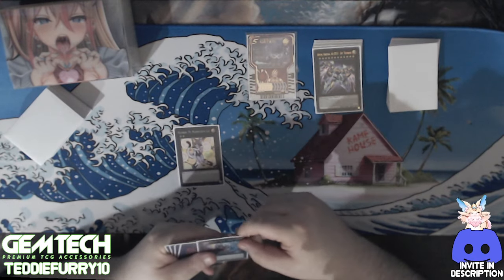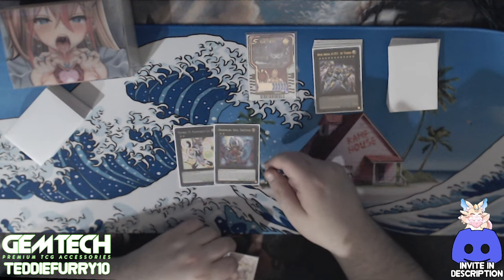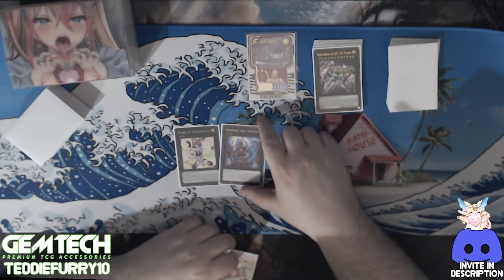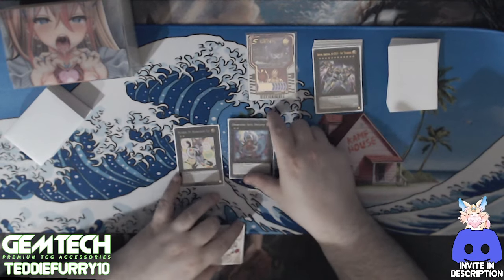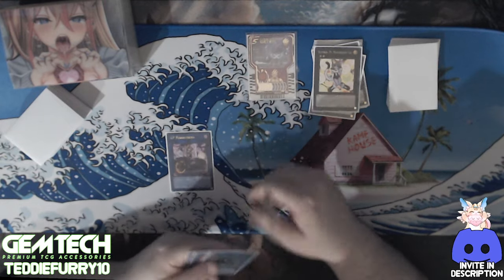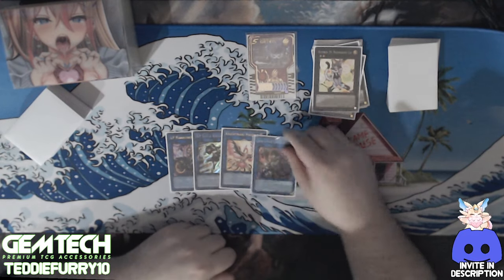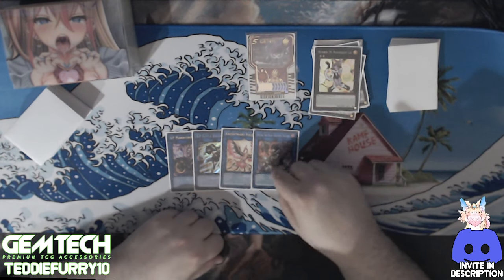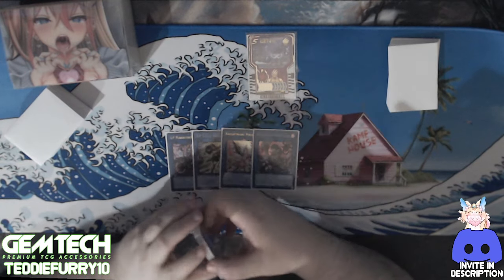One Mannequin Cat and one Uminotauros — I love both of these, though I might swap out Uminotauros for something else since I usually don't end up summoning it that often. Mannequin Cat has been an absolute gem though, and I absolutely love it especially with the side deck.